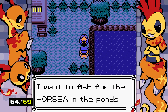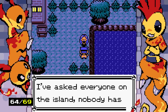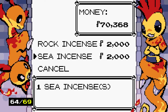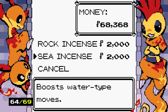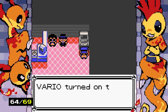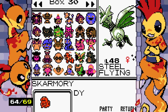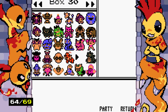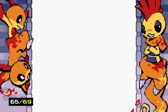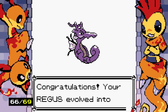The NPC who wanted to fish for Horsea wanted a Skarmory in exchange! She doesn't even need a shiny one — she just likes Skarmory. Well, I have a shiny Skarmory I don't need anymore. I trade it and receive a shiny Seadra, which then evolves immediately into Kingdra! So we have to breed for shiny Horsea.